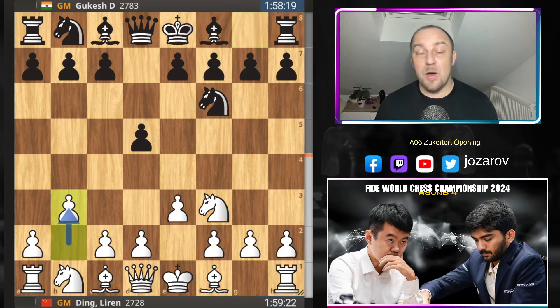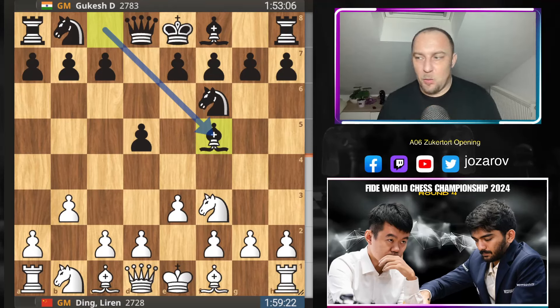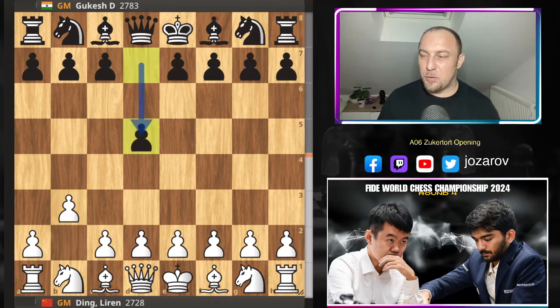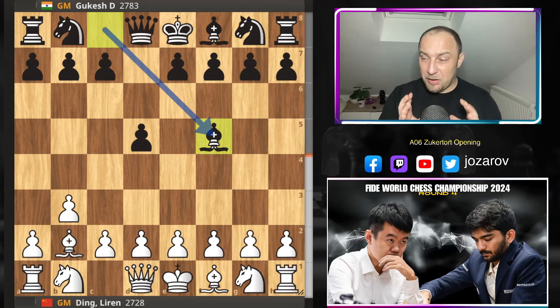Gukesh continues with Nf6 and now comes the immediate b3. Gukesh plays, I think, the best way — a reversed London system idea, which is very useful. You can get a similar position out of the immediate Nimzo-Larsen attack. The best way is to proceed with d5, then after bishop to b2 you go bishop to f5. These Zukertort and Nimzo-Larsen ideas are deviations from a positional idea where white immediately occupies the dark squares and black occupies the light squares.